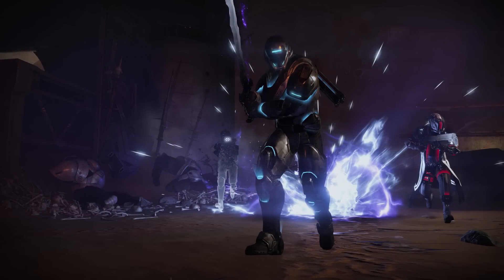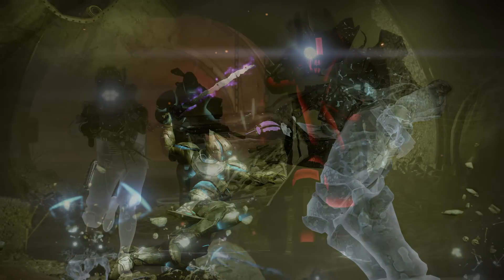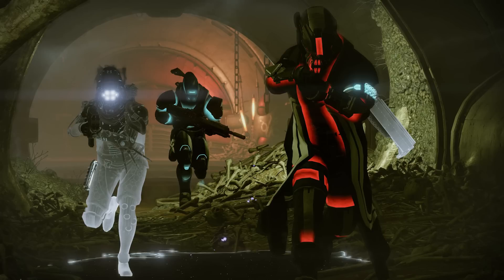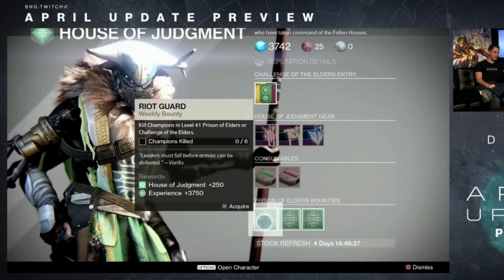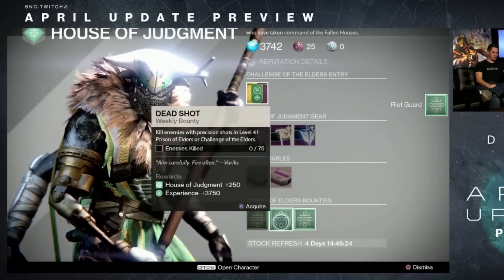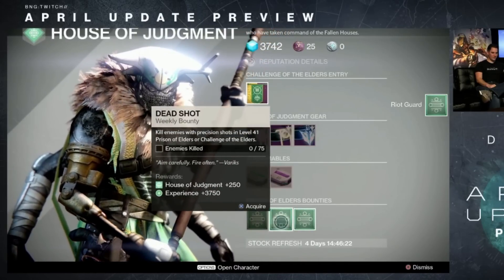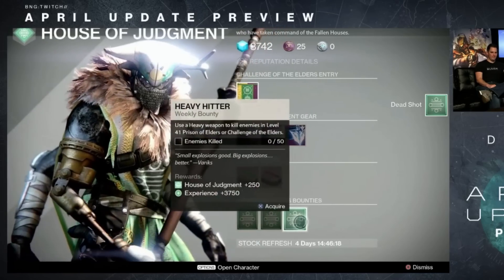Next, on the website we see a Titan holding a new sword. How this sword is obtained and how it differs from the other swords is unknown. The Taken shader that we've been seeing is actually a shader, but how it is earned is unknown. The ships and shaders on Variks were not in today's stream, leading people to believe that these will just be gone forever after the update. This topic will be talked about next week, but if you can buy those ships and shaders, I would get them just in case.